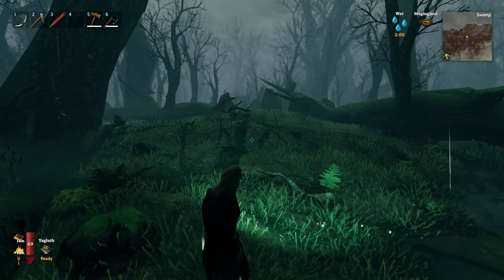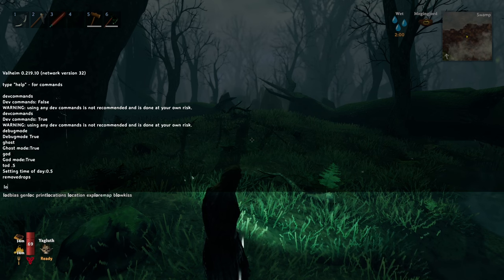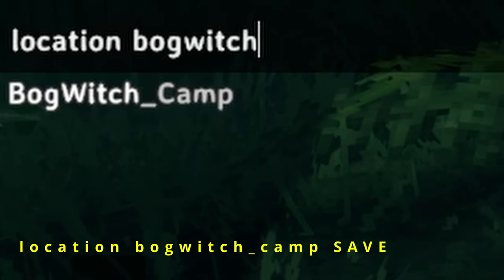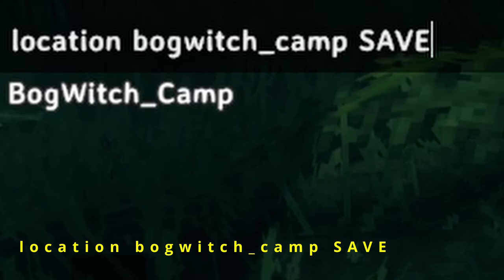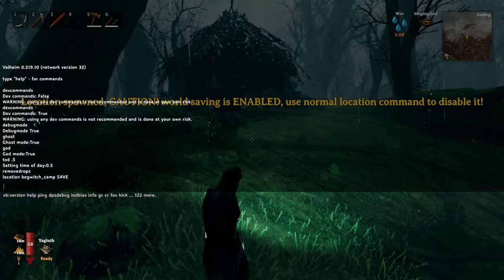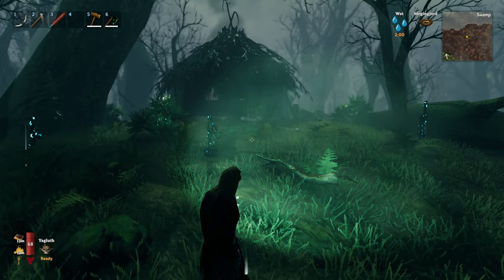Once you've found a place for the bog witch, press F5 and type location bog_witch_camp save. If you don't type save on the end, you'll get an error message saying saves won't be done until you reload, and when you reload the bog witch will be gone. You have to have save on the end. Hit Enter and you'll get a message saying it's doing normal saves.